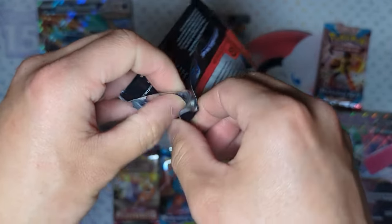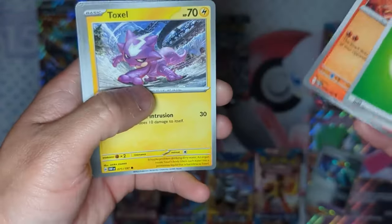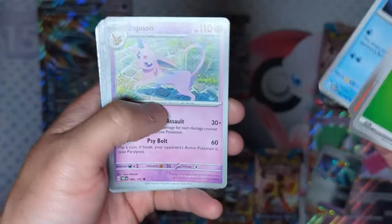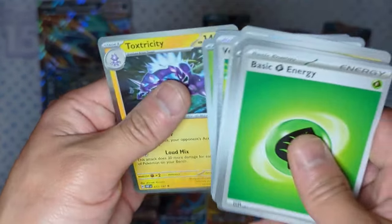Now opening the Obsidian Flames from the Roaring Moon EX box — we already got one hit. We get a Grass Energy, Heatmore, Toxel, Lillipup, Charcadette, Drampha, Sharpedo, Espeon, Vengeful, Paunch Reverse Hollow — very nice card — Audash, and in the back is a Toxtricity.